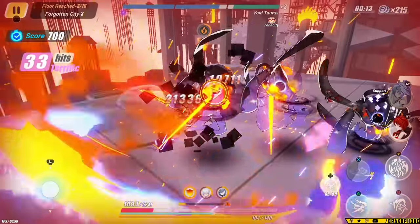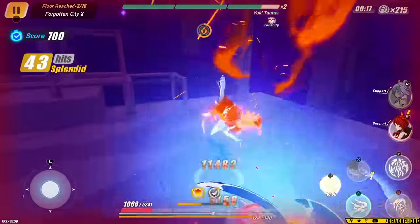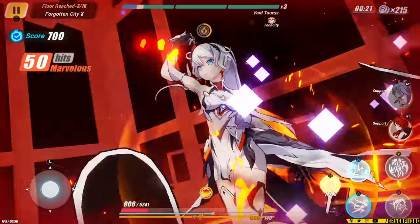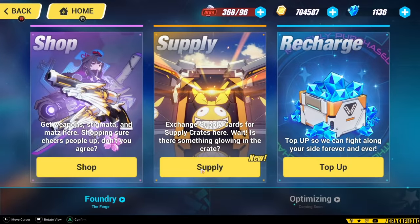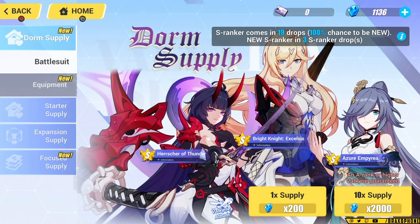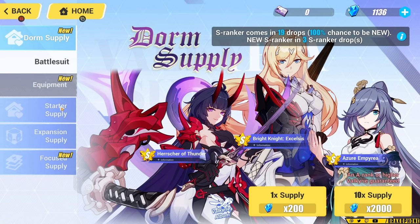I want to quickly talk about Honkai's gacha. There's a lot of nuance to it and a lot of things to talk about in terms of optimizing your spending. Contrary to popular belief, you can survive and consistently perform well as a free-to-play player if you make the right decisions. First off, when you start the game, the tutorial is going to try to get you to spend 200 crystals on the dorm supply — but if you restart the game, you can actually just skip that step. You don't really ever want to spend any crystals on dorm supply, because you're going to get plenty of dorm cards just by playing the game, and what you're really going to want to look at is the starter supply.